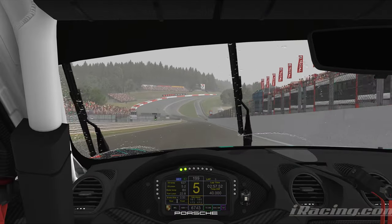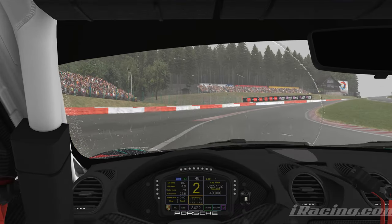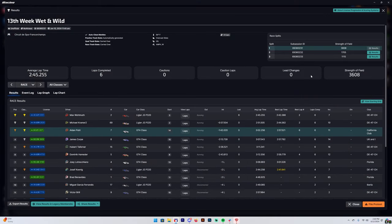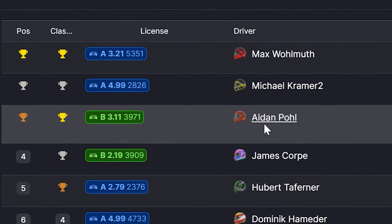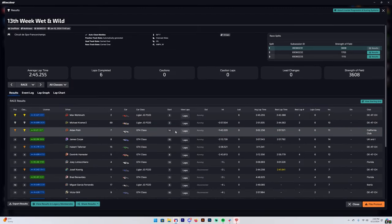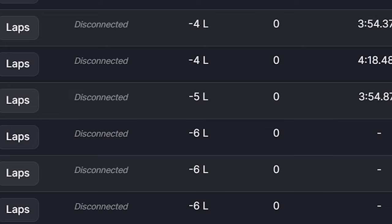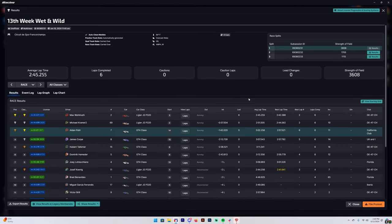First time in GT4s at Spa in the rain — we actually did set a 2:57 for our last lap which was pretty exciting. Going to park it right in the middle of Eau Rouge and Raidillon because there's nobody near me — flexing that right there. Taking a peek at the results: we claimed P1 in class, P3 overall, with Kramer and Max being the only other drivers that survived outside of the GT4s, everybody about 30 seconds apart on the interval. The majority of this lobby did not finish the race, largely due to that red Mercedes who had 65 incident points — that's a record for me, I've never seen that before. If you enjoyed this video, please check out my channel and I'll see you next time.